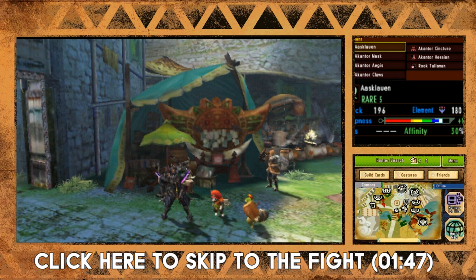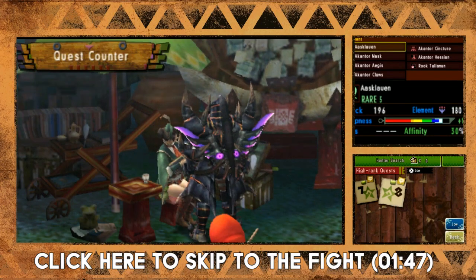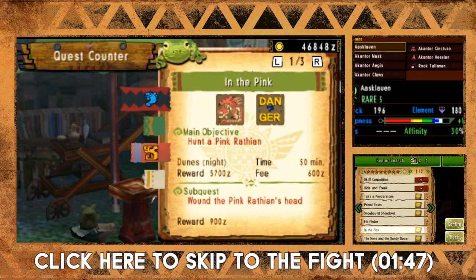Hello everybody, Game Taco here. We're in Monster Hunter 4 Ultimate and today we're going to hunt a pink Rathian. This is a Caravan 8-star quest called 'In the Pink' - what a great name. The pink Rathian is in the dunes at nighttime and the sub quest is to wound the pink Rathian's head. We'll see if we can do that.